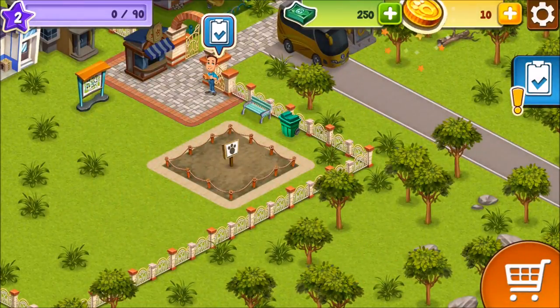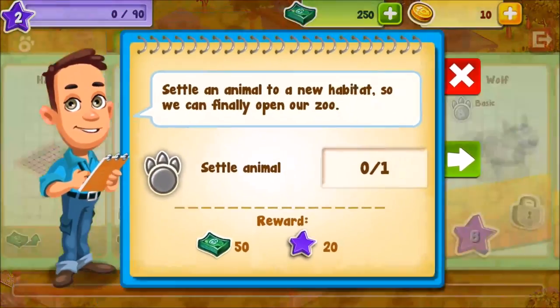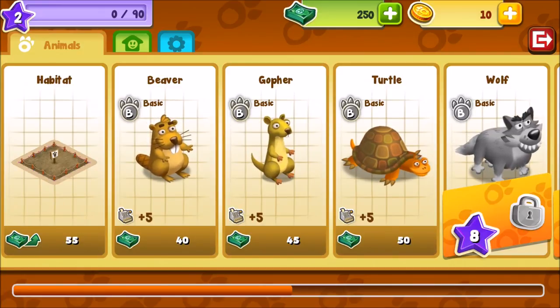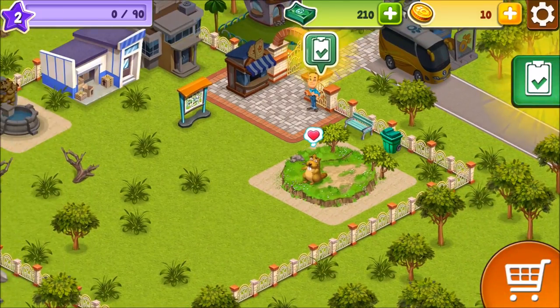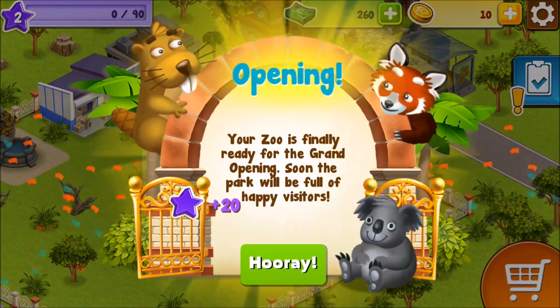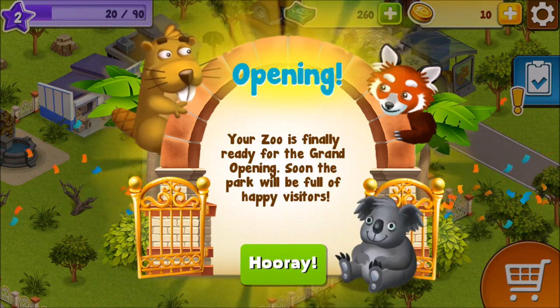Reminds me a little bit of Ice Age. Nursery coming soon. 'Settle an animal.' Okay good, we got beaver, turtle, or gopher. I mean, who's going to a zoo to see a turtle? A beaver is cool, but I don't know — doesn't the beaver need a little bit of water? Well, it's okay, but I think he would enjoy a river. The income is plus five, I'll take that. Oh, the beaver's feeling cool and fresh! The zoo is finally ready for the grand opening — soon the park will be full of happy visitors. Everyone wants to see that beaver!